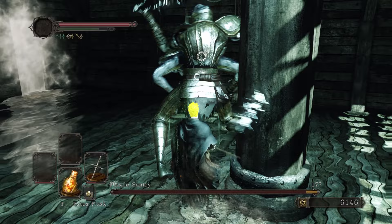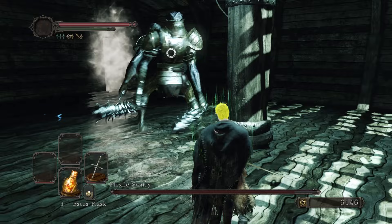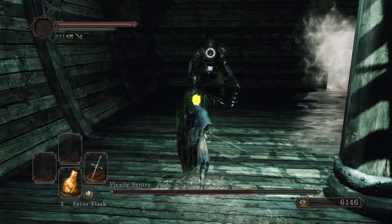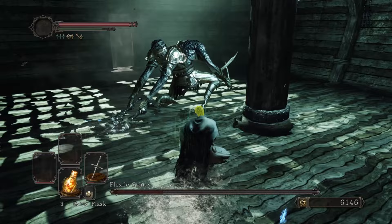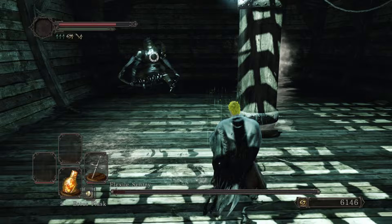Flexile Sentry also has the mechanic of the water level rising the more you stay in the arena — a bonus for being inside of a pirate ship. No Man's Wharf is one of my favorite areas in Souls 2, and this was a cool way to integrate the level thematically. I also like how there's pretty much no music at all, just the echoes of a dead ship, which plays into the lore. Flexile Sentries were hired to torture prisoners who were being transferred to Lost Bastille, essentially toying with people en route to their death sentence. Anyways, Flexile Sentry has great lore and visuals, but unfortunately also has very underwhelming gameplay.